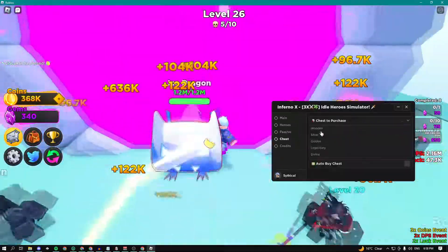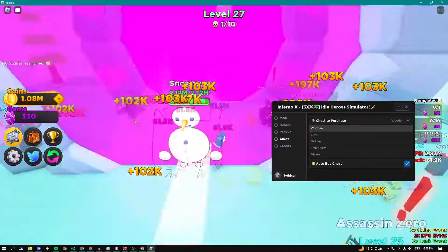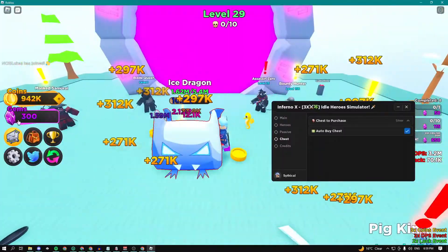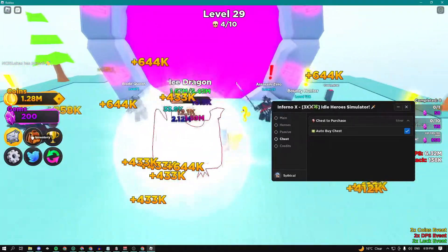Here we can select which chest we want to purchase. Let's say I want to do the wooden chest — I'll select that and click on this button right here, and now every time it should start getting the wooden chest automatically. I'm going to try the silver one too — boom, silver. I'm not sure how many gems it takes, but yeah, it took 100 gems.